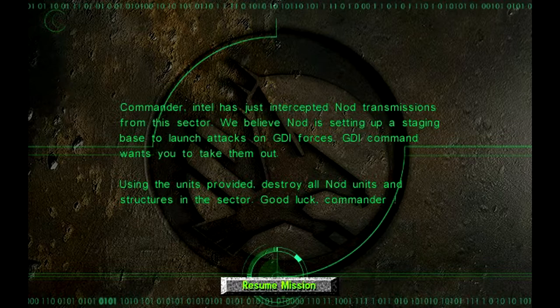Intel has just intercepted Nod transmissions from this sector. We believe Nod is setting up a staging base to launch attacks on GDI forces. GDI command wants you to take them out using the units provided. Destroy all Nod units and structures in this sector. Good luck, Commander.